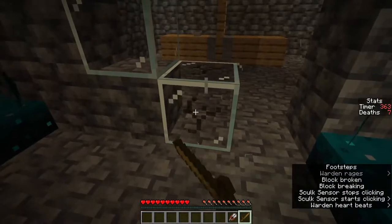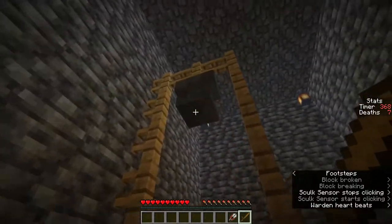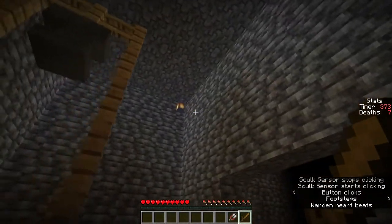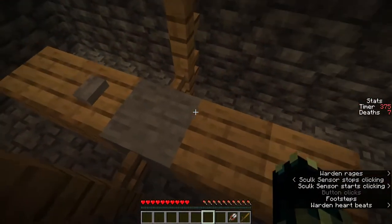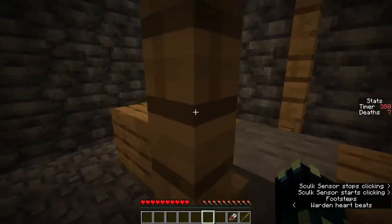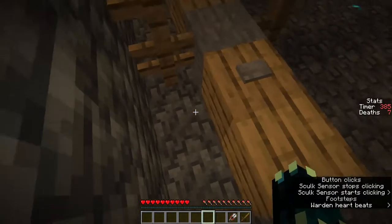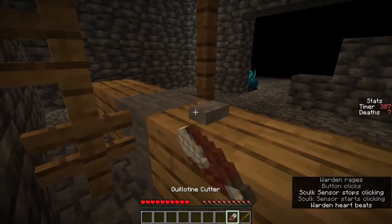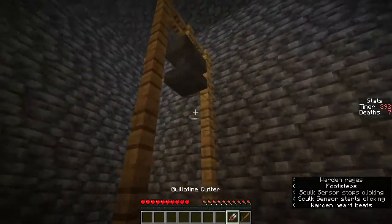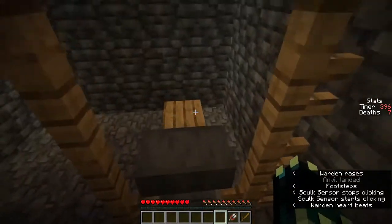I don't want to risk jumping down to it just in case it's nothing. Yes, we can break this glass with a sword - it's unbreakable so I'm going to break all of it. What is in this room? An anvil and a button - I don't think the button did anything. We can break tripwire hooks with these shears - yes, I'm pretty sure that's just some string. There we go.